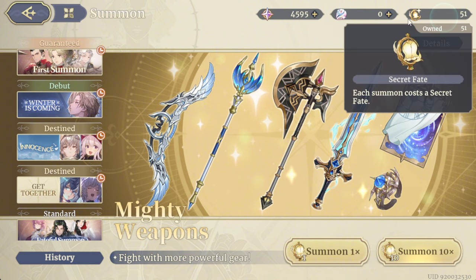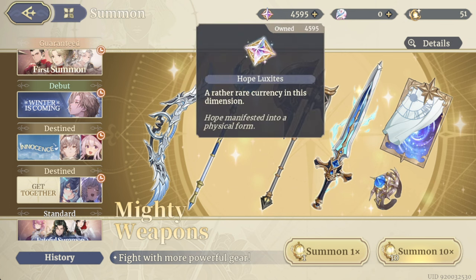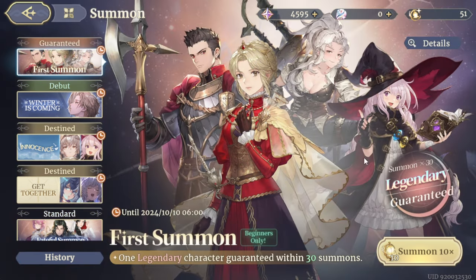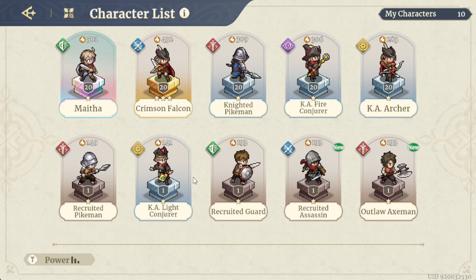For summoning we use the Great Fate summon stone, and we can also buy them with the Hope Luxus or the in-game currency. For this video, I'm going to do my 30 beginner summons — let's see which legendary I'm going to get. One legendary character is guaranteed within those 30 summons.